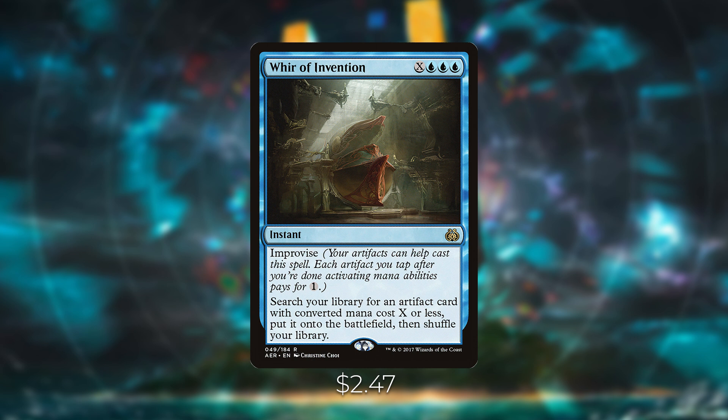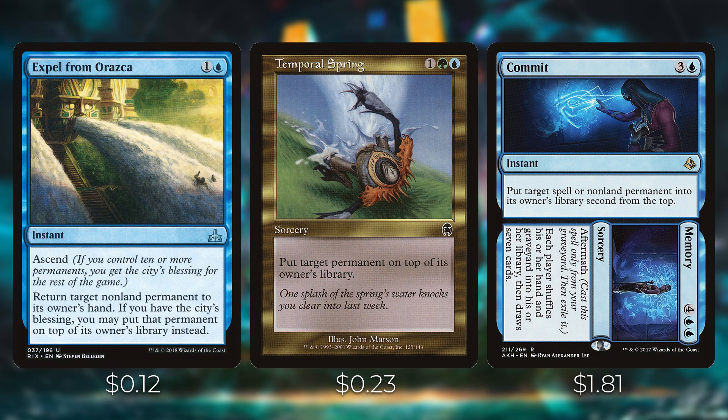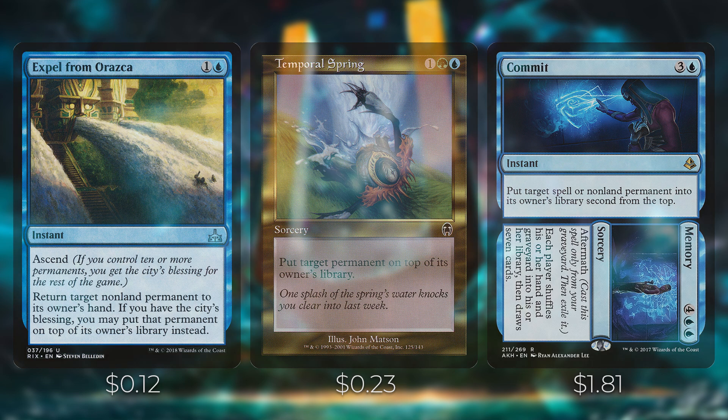Next, a few ways to put opponents' permanents back on top of their library so Lonis can steal them. Expel from Orazca is an instant with ascend — return target non-land permanent to its owner's hand; with the city's blessing, put it on top of their library instead. Ascend is easy to get in this deck with how many clues we make. Temporal Spring is a sorcery — put target permanent on top of its owner's library. Commit // Memory: Commit puts a target spell or non-land permanent into its owner's library second from the top; Memory has aftermath — each player shuffles their hand and graveyard into their library and draws seven cards, which is a nice refill ability.